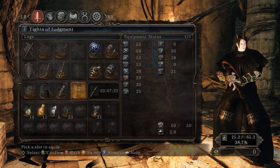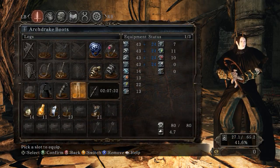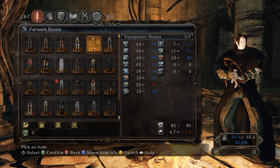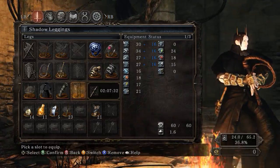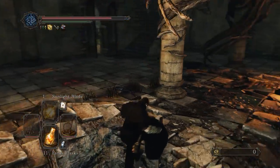Poise doesn't matter on my end either - they do tons and tons of poise damage. We'll go ahead and do a little bit of fashion souls here. That kind of works - got our shadow claw feet.